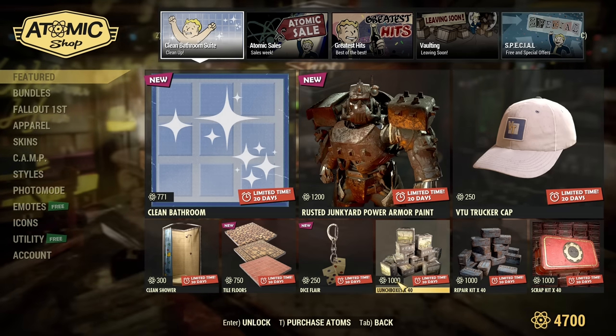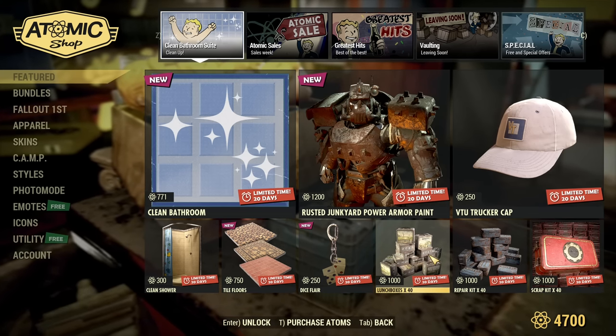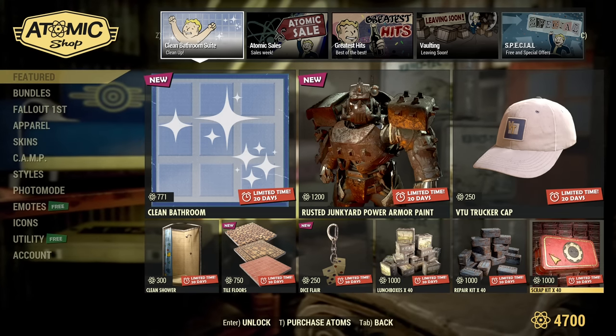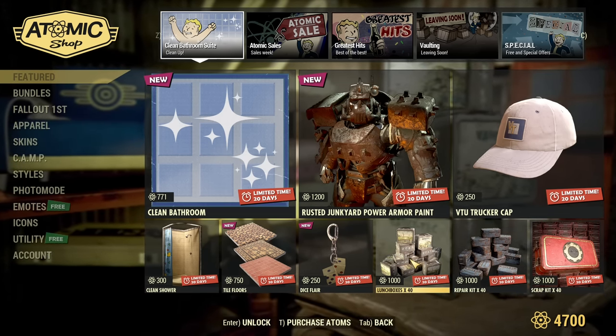Lunchboxes are back — the best bundle. 1000 atoms for 40 lunchboxes. If you need to level up quick, this is the bundle you always want to buy. Repair kits, scrap kits — those are well available. But for me, the best purchase is always lunchboxes.